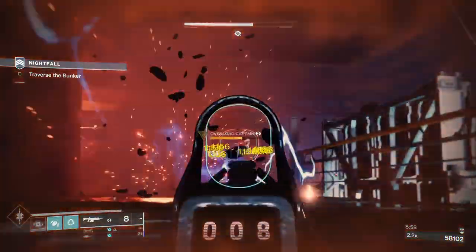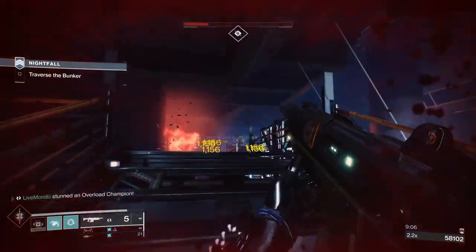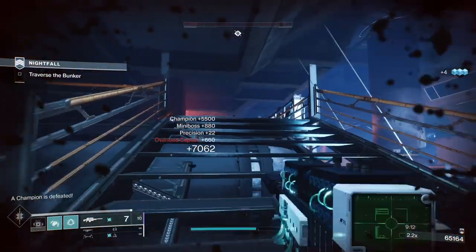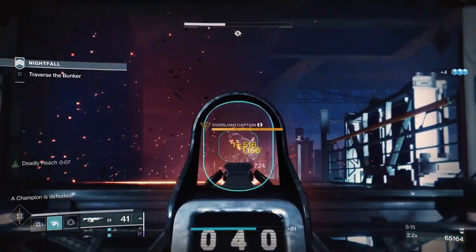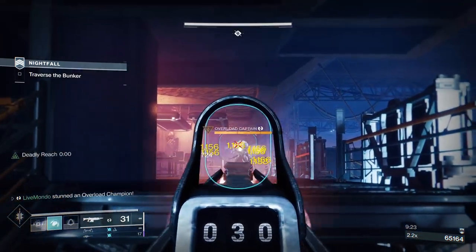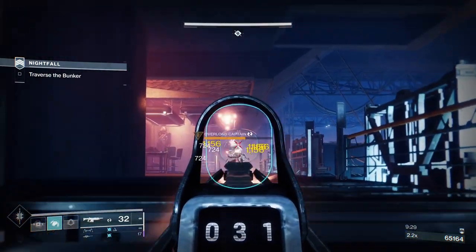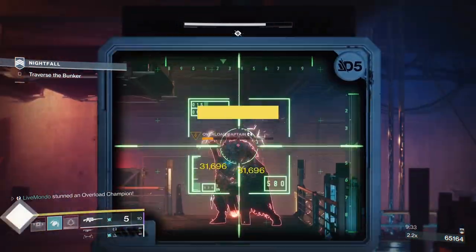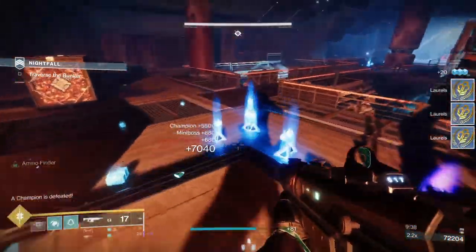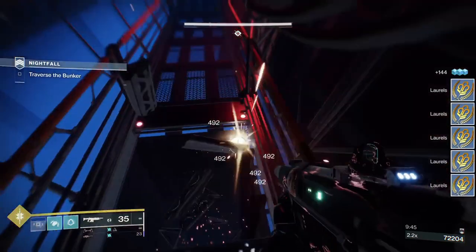My plan was to get him overloaded and snipe him, but his head was completely covered. I'm committed now, so we want to stop him again. There he is — stunned again. I'll take the chance here. If it had been the arc champion I wouldn't have done that, but because it's the solar one I'm not taking acute damage. Now we'll keep him down, get him low, and finish him with the Darcy. The Darcy actually turns out to be really good, and you'll get to see more of that later.